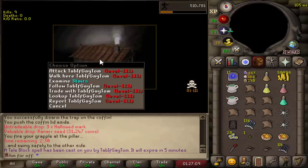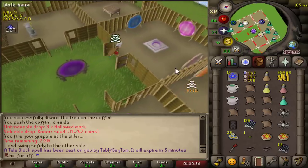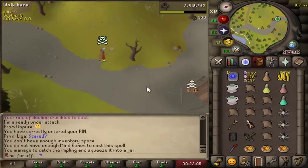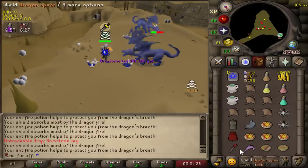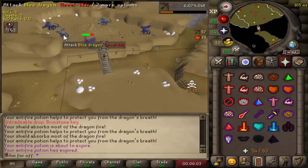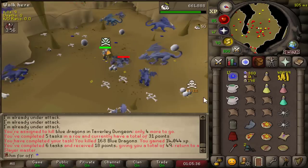Oh my god — someone was actually waiting there. No shot! How do you — why do you wait there? Out of all places. I think that is enough agility for now, 37k left for 67. We got a Dragon and Plank coming in. Summer Pies — that's actually really good. How many Brimstone Keys are we gonna get from these Blue Dragon tasks? I have never, ever seen this Blue Dragon area before — who's ever trained here? And that's the Blue Dragon task completed, we got two keys.